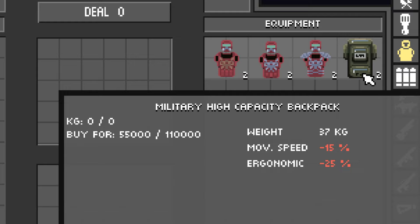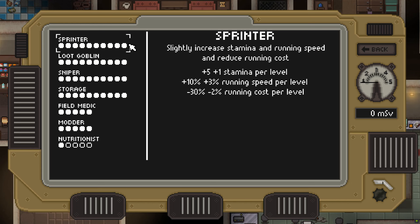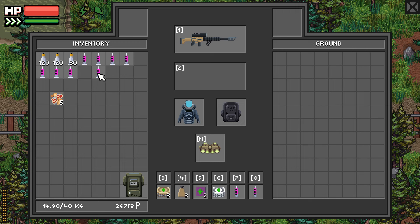The best backpack is the Military High Capacity. It has the most weight capacity in the game, but it has a few drawbacks: decreased move speed and decreased ergonomic stat. To completely counter the move speed penalty, I would recommend you get the Sprinter skill. Even with this backpack on, you will have a 28% increase in move speed. The total weight you can carry is 45, which is enough — I never run out. And if I do, I always keep a weight stim in my hotbar. The weight stims do stack.